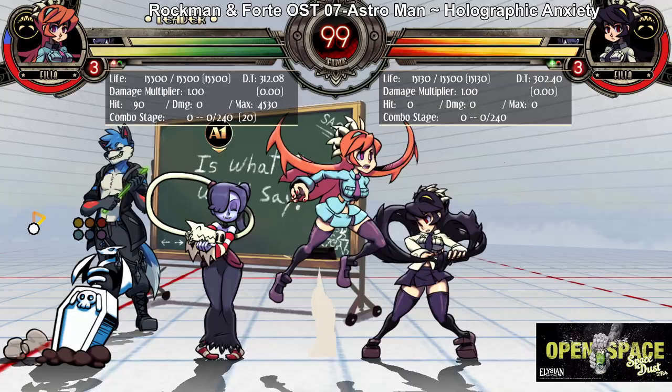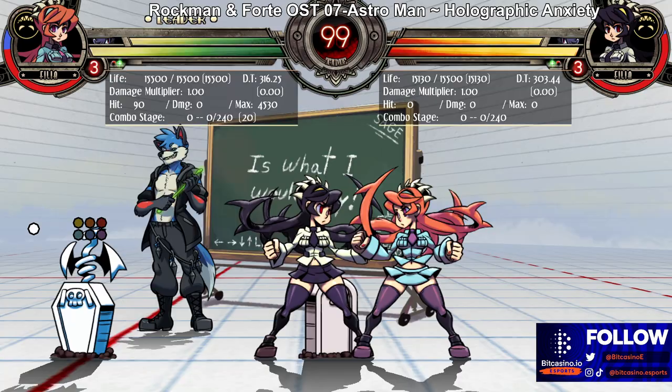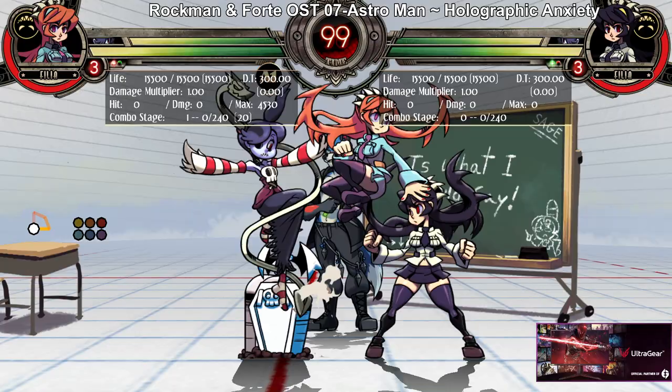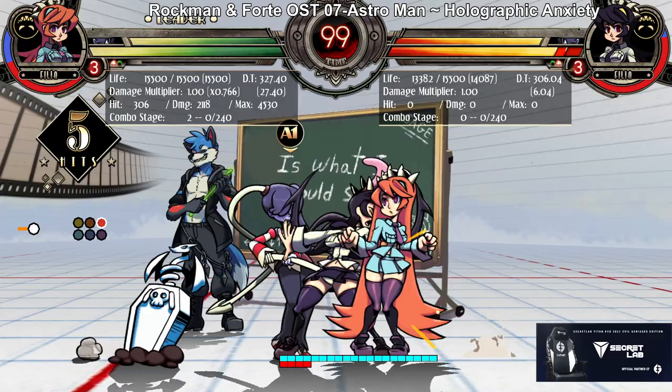So on block, you can then go for a mix-up. See how they're stuck there? It's really, really good. Really good combo extender as well. You can use it early in combos just to convert random hits. So your block strings become your hit confirms with assists like this.